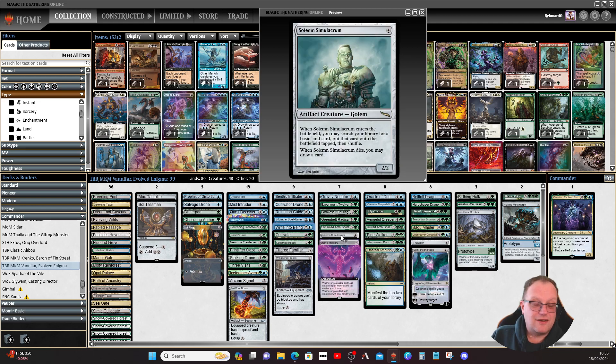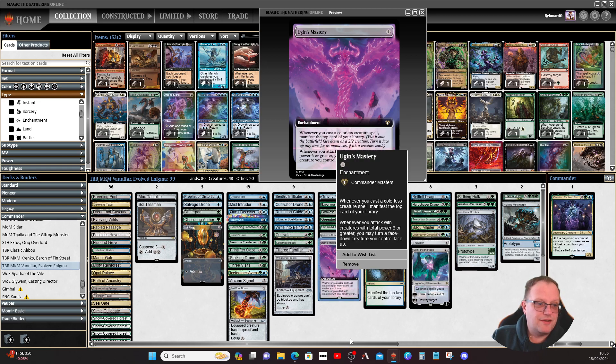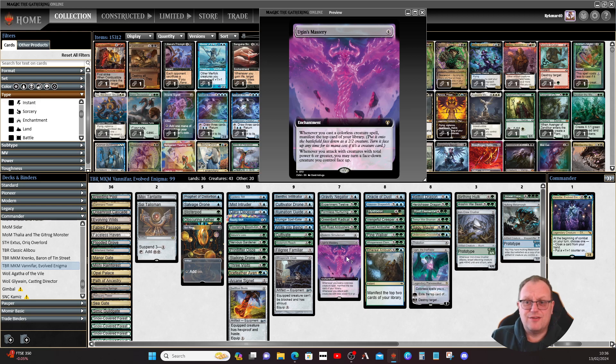Solemn Simulacrum is a colorless creature that helps us ramp. Ugin's Maze — because it's been reprinted the price on MTGO has come down — whenever you cast a colorless creature spell, manifest the top card of your library. Whenever you attack with creatures with total power six or greater, you may turn a face-down creature you control face up. It's a colorless enchantment worth picking up.